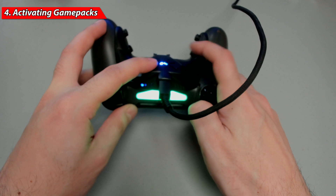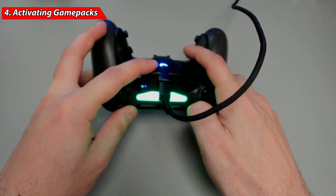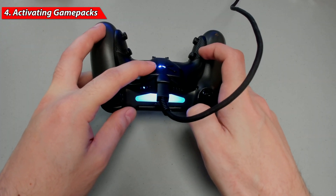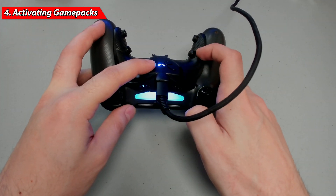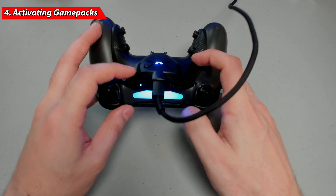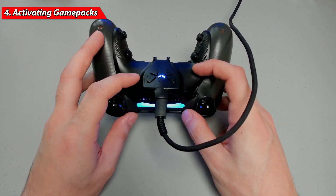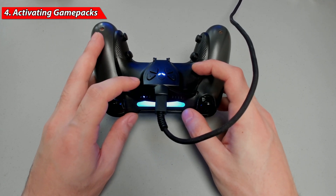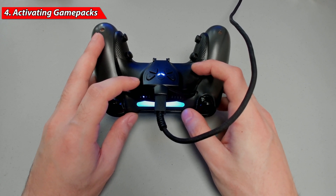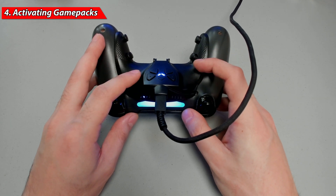To activate and turn on your game packs, press and hold mapping button one and tap action button two to cycle through your game packs. The LED lights on the Stripe Pack indicate which slot is active — LED one corresponds to game pack slot one, LED two corresponds to slot two in Mod Central. When you release, the Collective Minds logo will alternate between white and blue, and the LED for your selected slot will remain on, confirming the game pack is active.